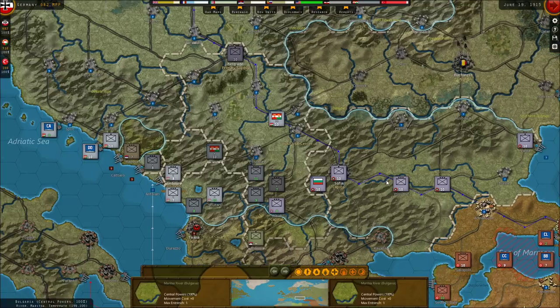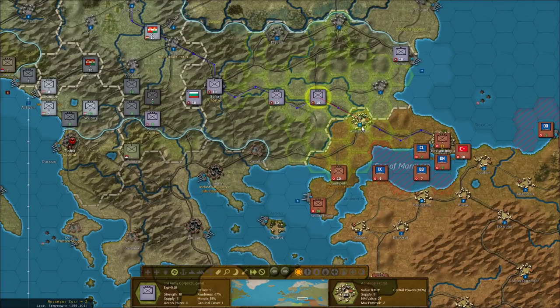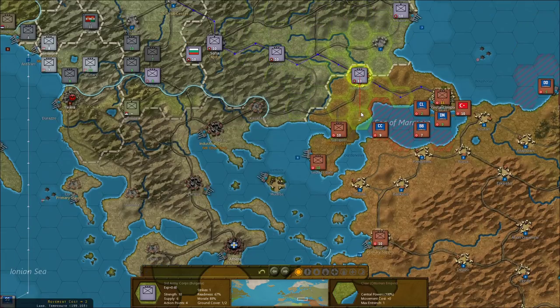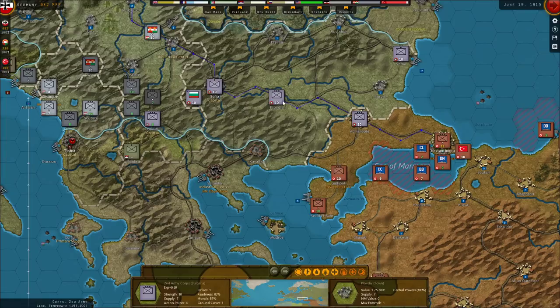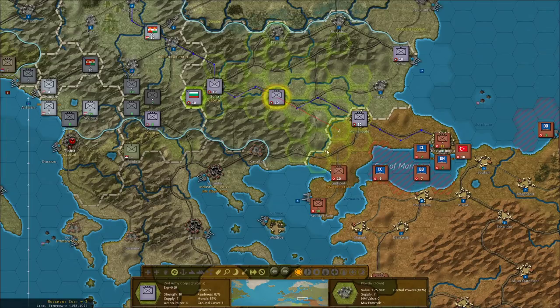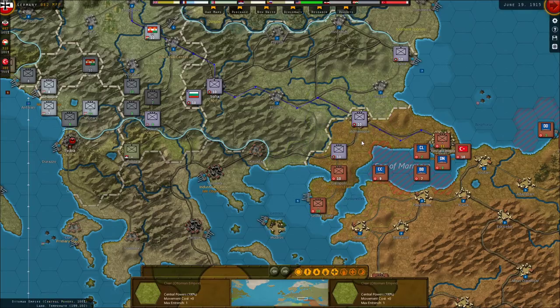We have some stuff to do with Bulgaria as well, because their units didn't really move. I feel like we should just have one of their corps sit in Adrianople, just in case — another just-in-case against invasion. I think we'll eventually get these guys to replace the Ottoman forces here, so the Ottoman forces can shift. We'll start operating these units away. Actually, we can swap. Perfect — you can operate.